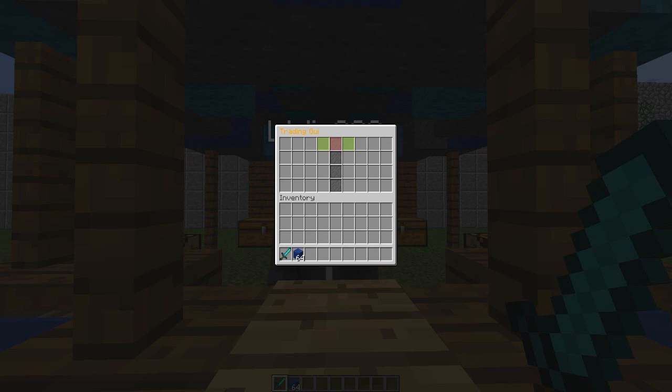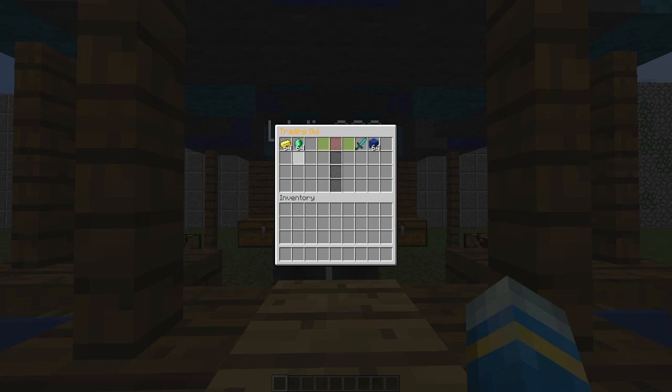This is pretty awesome — if you click any items in your inventory, just left-click and it will pop into the window for the other person to see. If I go on the other account and put these items in, we can see if it's a fair trade.